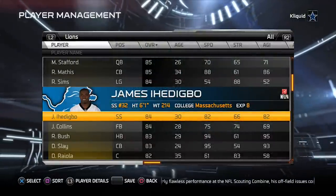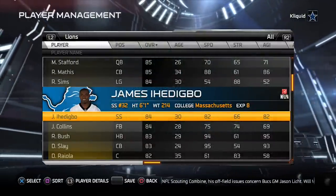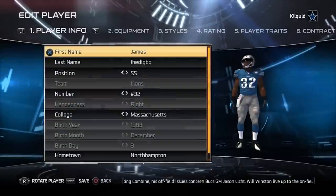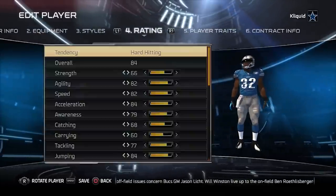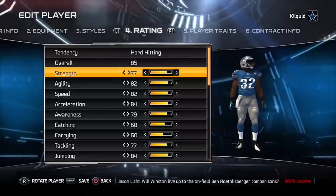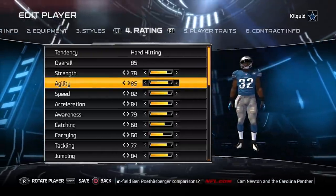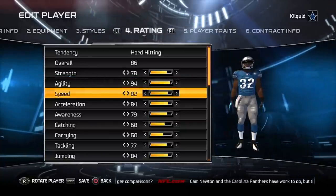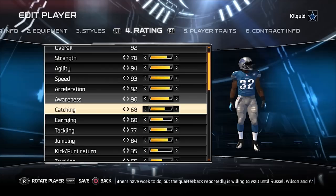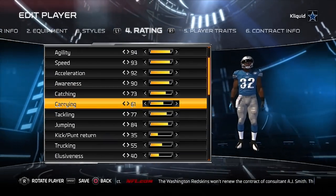The best way for us to do this is to go into the player management tool outside of Ultimate Team and manage the standard rosters within Madden. We're going to open up James Ihedigbo — it could be any item, but we'll use him so you can see what the card actually becomes. As you can see, as we're boosting some of these attributes, his overall is going up. Is he going to go all the way from an 85 overall to a 99 overall based on the attributes his card has? Let's see.